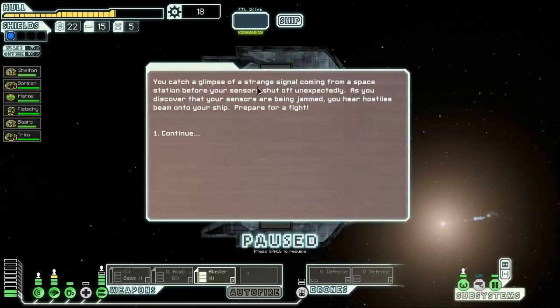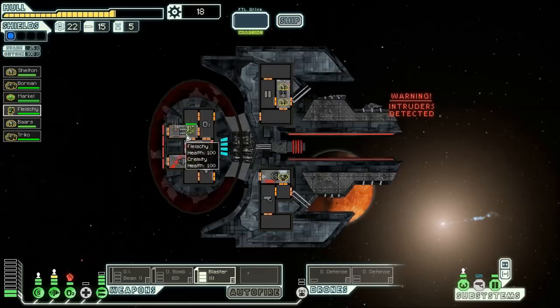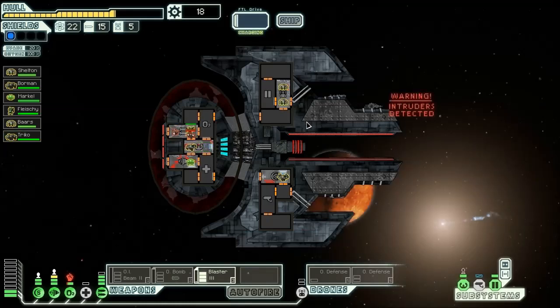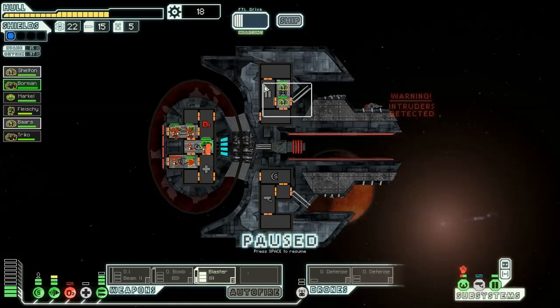A strange signal coming from a space station before our sensors shut off unexpectedly — and we've been boarded. Oh joy. Let's get Rock Man into the fight. He destroyed it — and there's five of them! I didn't even know that was possible. Holy mother of shysa.